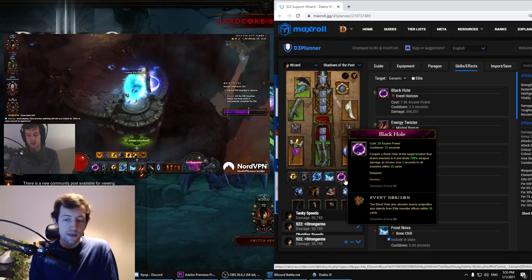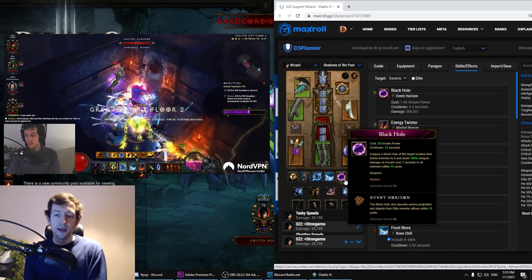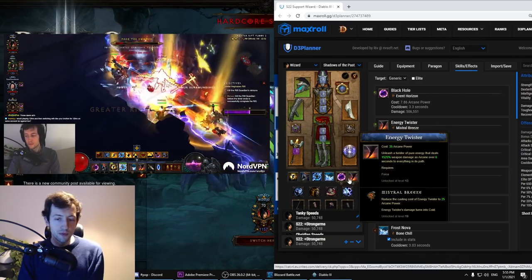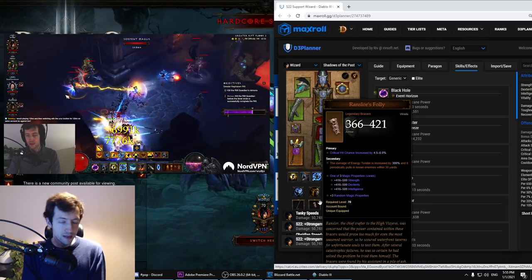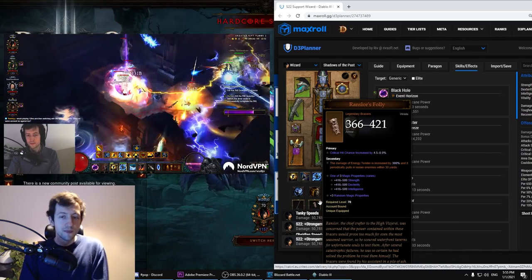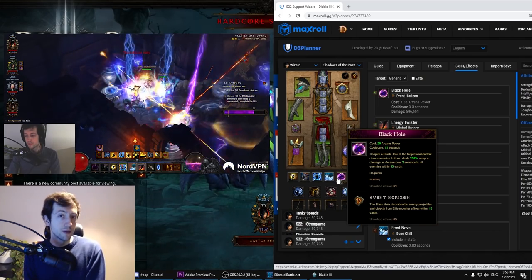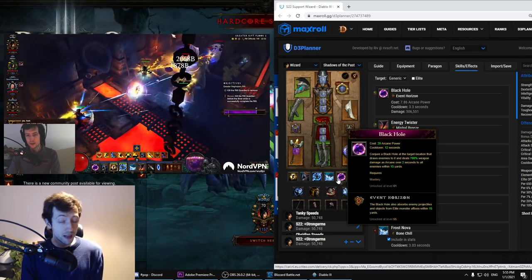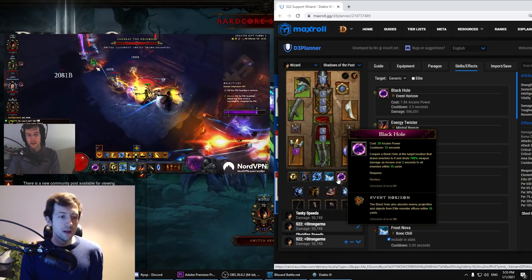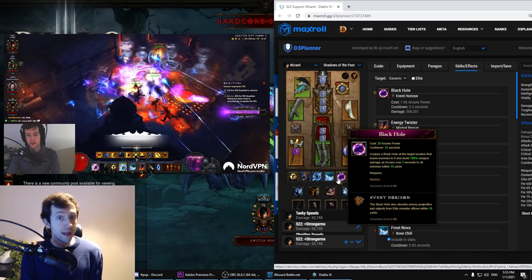The Black Hole Event Horizon I use basically always on elites. The thing is the twister pull with Rantzler's Folly doesn't actually pull in elite enemies or minions — it only works on non-elites. So you have to use the black hole in conjunction after the twister. Typically you do the twister first to get all the trash close to or on top of the elite, and then you use the black hole to keep everything trapped there so your DPS can just blast them down.